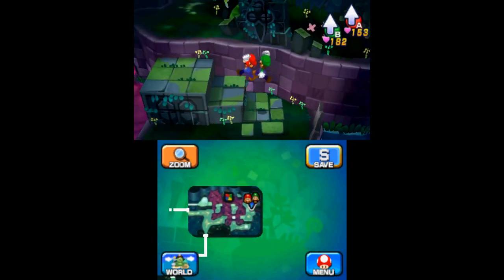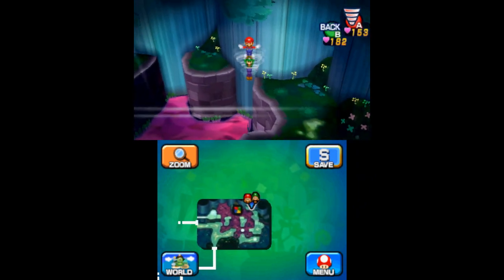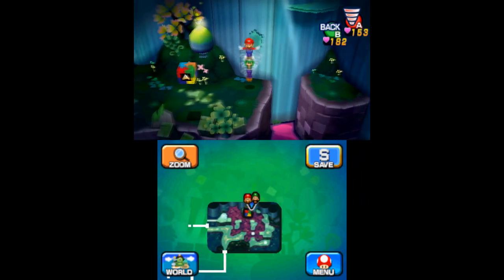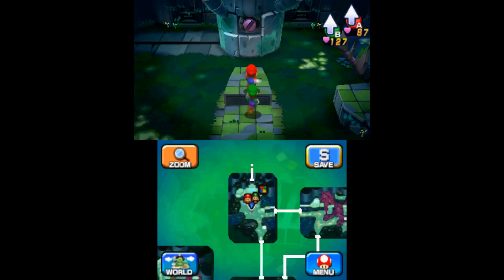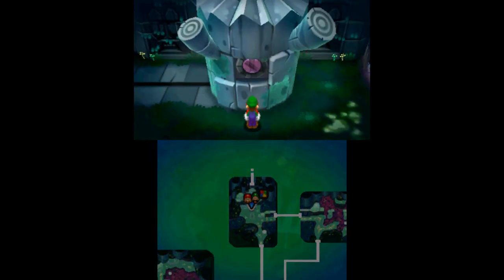Take the upper right path to get to the next area and make your way along the platforms in the poison lake. When you reach the point where the flower is blowing wind, run past it and spin jump along the northern platforms to reach the third block. After using your drill jump to unlock the second gate, jump up the right side to find the fourth piece.